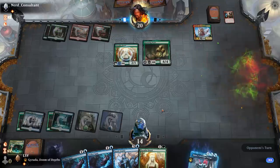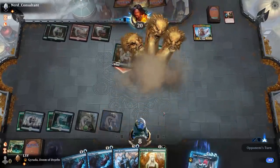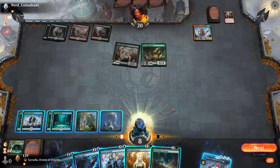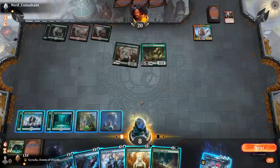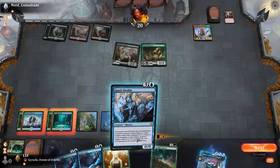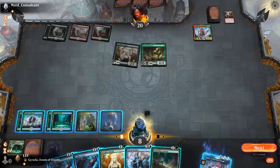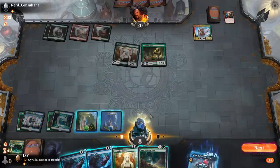I'm going to take it. Kind of an interesting spot. I could play Gyruda here, but I actually feel like it's better to go — I could Spark Double and leave up Gust. I'm at eight — yeah that's got to be better. Let's go Spark — oh this is that you control.